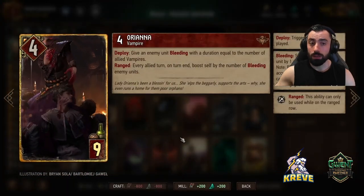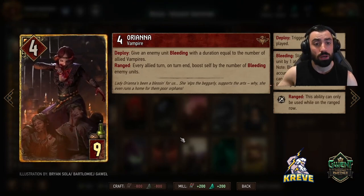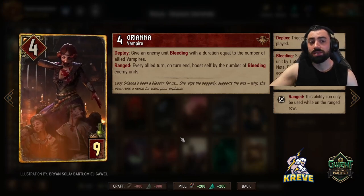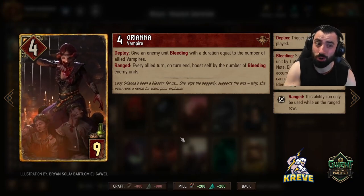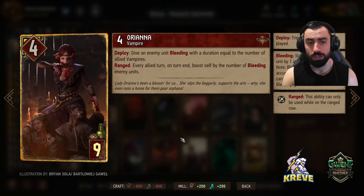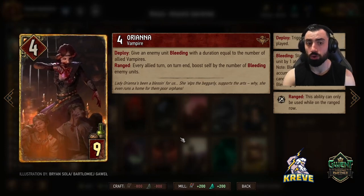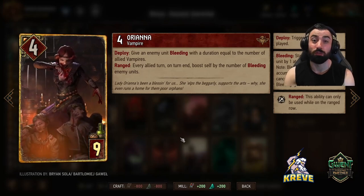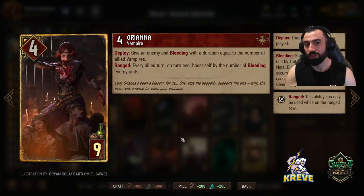Orianna is a ranged row lock card - give an enemy unit bleeding with a duration equal to the amount of allied vampires. You might want to consider offloading your leader ability completely when you're committing Orianna, best in round 2, to put some real significant pressure on the opponent. There's going to be a lot of bleeding on the opponent's side of the board. Orianna is going to be boosting as much as possible because every allied turn on turn end she boosts by the number of bleeding enemy units. Keep leader ability round 2 for Fledders and Orianna.